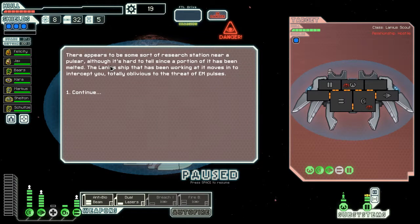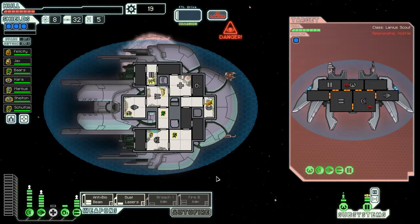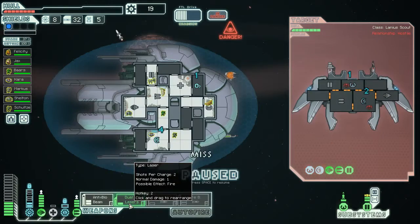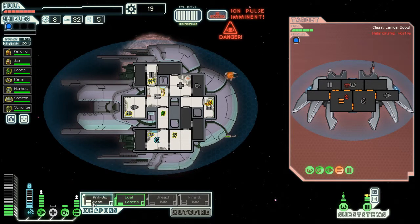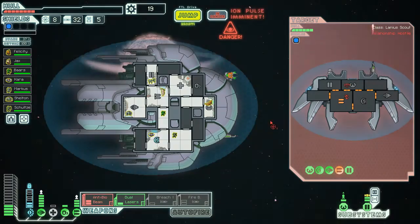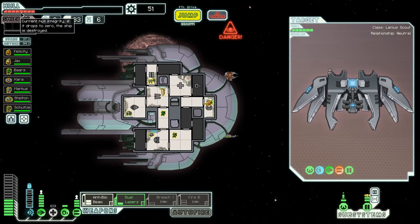There appears to be some sort of research station near a pulsar, although it's hard to tell since a portion of it has been melted. The Lanius ship that's been working at it moves into a section, totally oblivious to the threat of the ion pulses. The Lanius - I love the Lanius. I love the Lanius ship. What is he doing? He's just trying to man the shields. He must have been stunned. No normal life signs remaining on the ship. We strip it and salvage it.